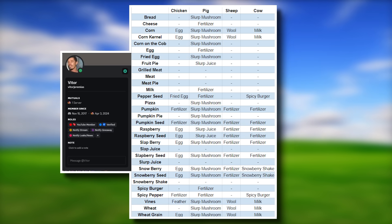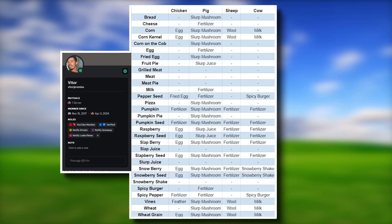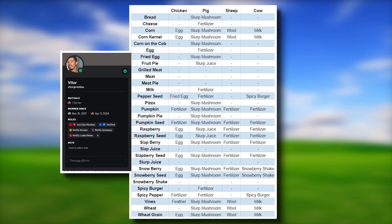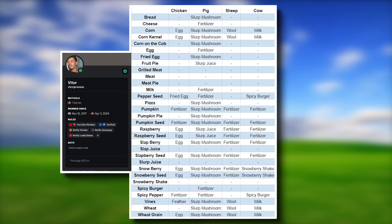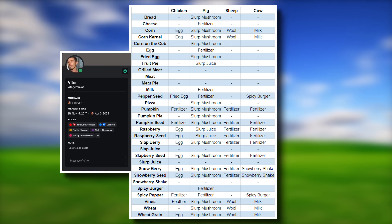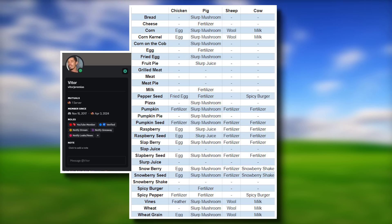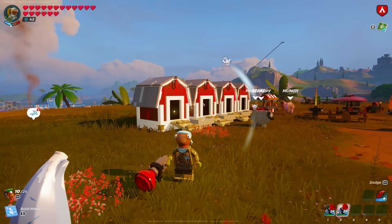When it comes to different animals, a cow can give you spicy burgers when fed pepper seeds or spicy peppers, and can also give you snowberry shakes if you give them a snowberry or snowberry seed. Your sheep will give you wool — more on that later. Your pig can give you slurp juice, though I'm collecting slurp mushrooms from mine right now. Your chicken can actually give you fried eggs if you give them pepper seeds.